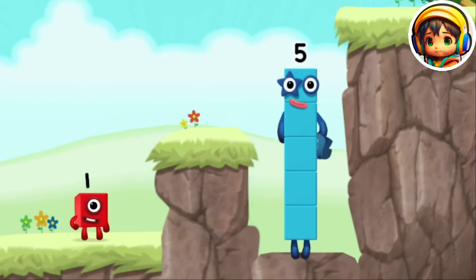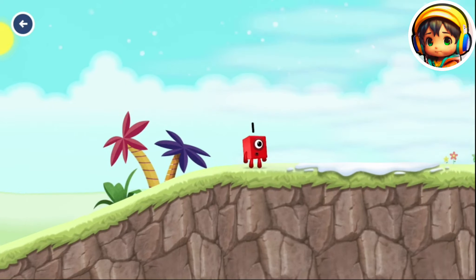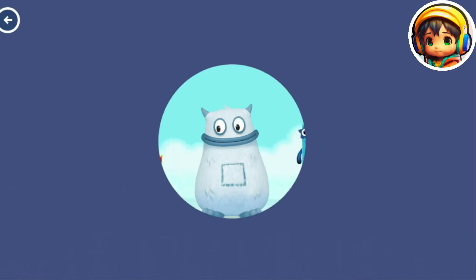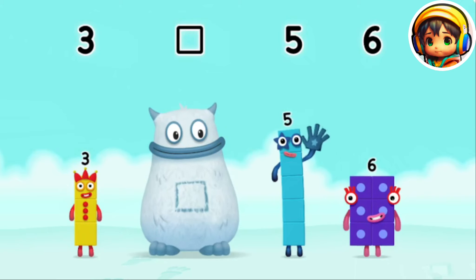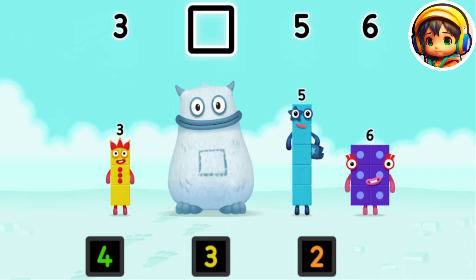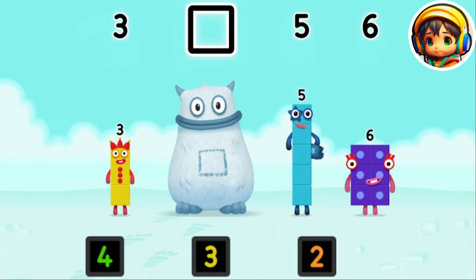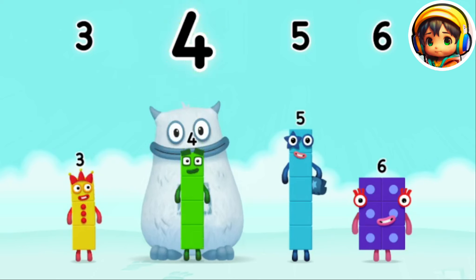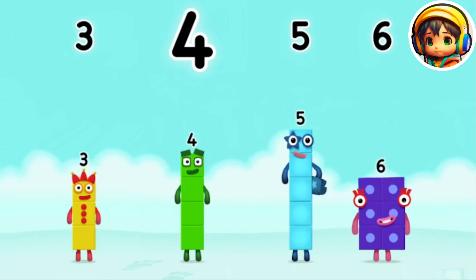9 minus 4 equals 5. Big Tum's tum has been filled with all these groups of 3 inside. Three, yum. Five. Six, yum yum. Who's in my tum? Three — not that one. Look for the missing number in the sequence. Yum yum. Two. Which number block is missing? You got it. Who's in my tum? Four was in my tum. Yum yum. Well done. Three, four, five, six.